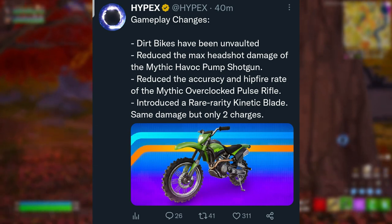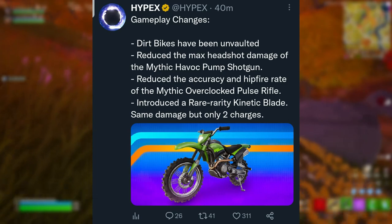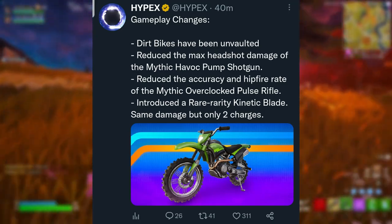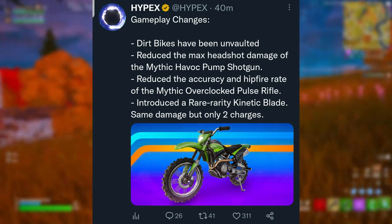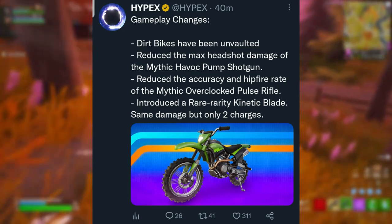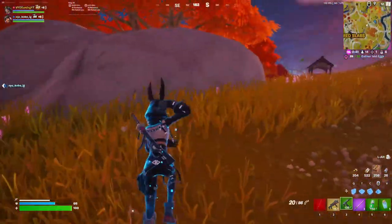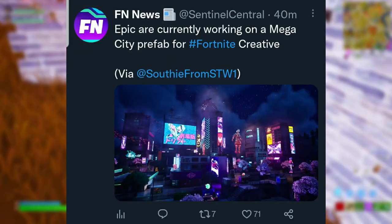For the main gameplay changes in v24.20: dirt bikes have been unvaulted; the max headshot damage of the mythic Havoc pump shotgun has been reduced, so it may no longer one-pump; the accuracy and hip-fire rate of the mythic Overclocked Pulse Rifle have been reduced; and a rare kinetic blade has been introduced with the same damage but only two charges. The kinetic blades now scale by rarity — higher rarity means more charges.